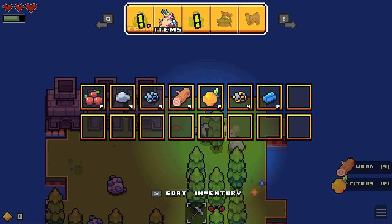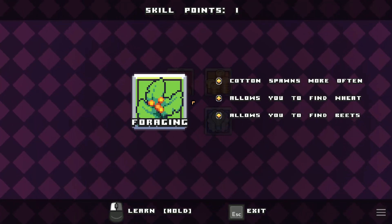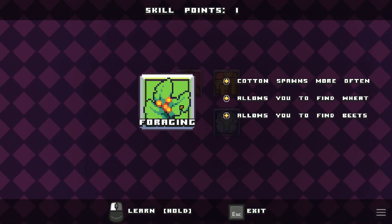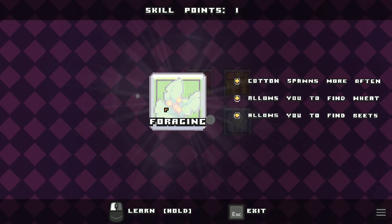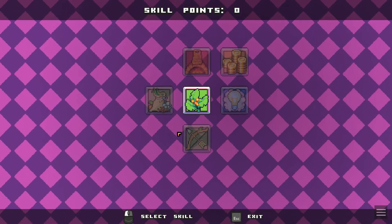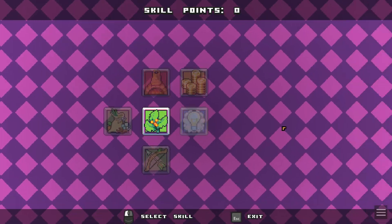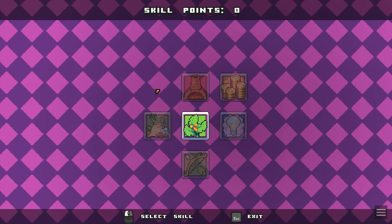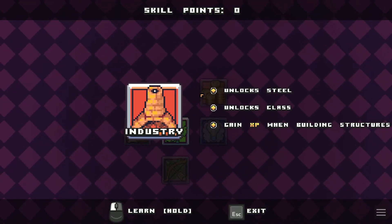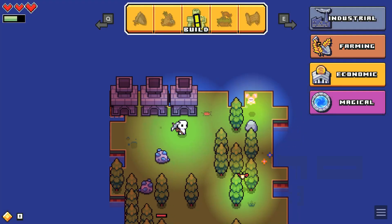Now I can get a skill point. What should I get? Origin Cotton spawns more often, allows you to find wheat, allows you to find peat. Peat sounds fun. It's night now.